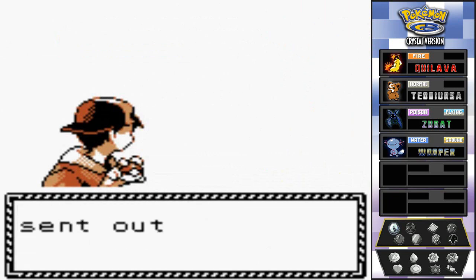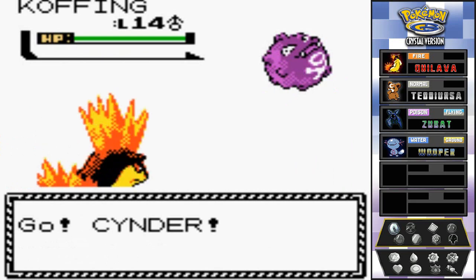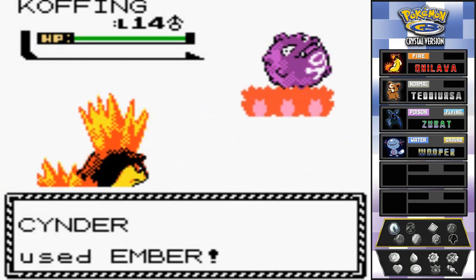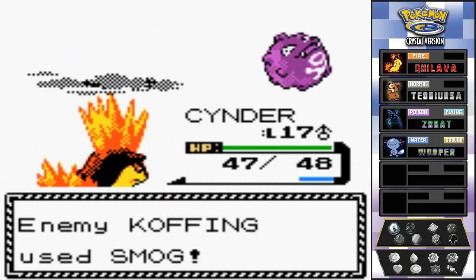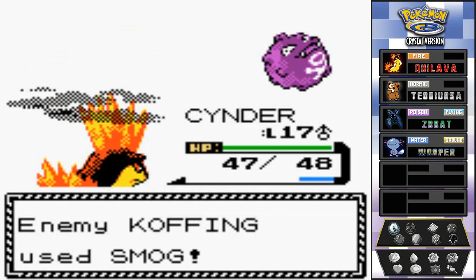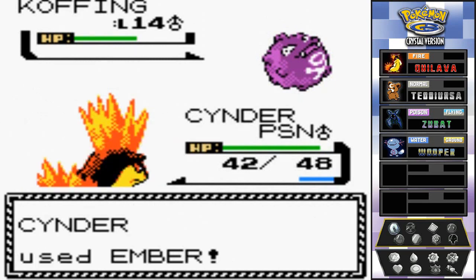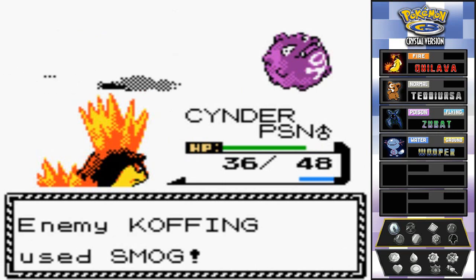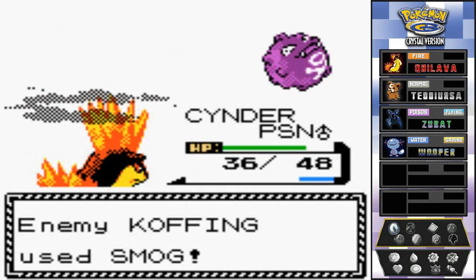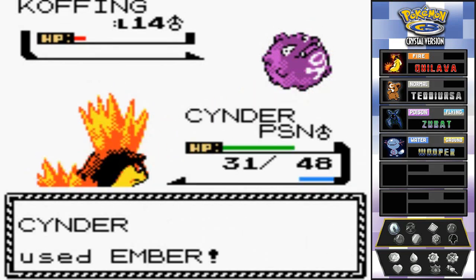Don't expect any mercy from me either. He comes out with his Koffing - only Pokemon he has, and it's level 14. Let's make an example out of this guy. Ember takes a lot of HP right there, but there's the smog attack - we have to be careful because it can poison us. And it poisoned us right off the bat. Using another ember attack before it kills us - it should have beaten him right there. Smog attack again. So far we've been poisoned more times than we've been paralyzed - the hilarious part.